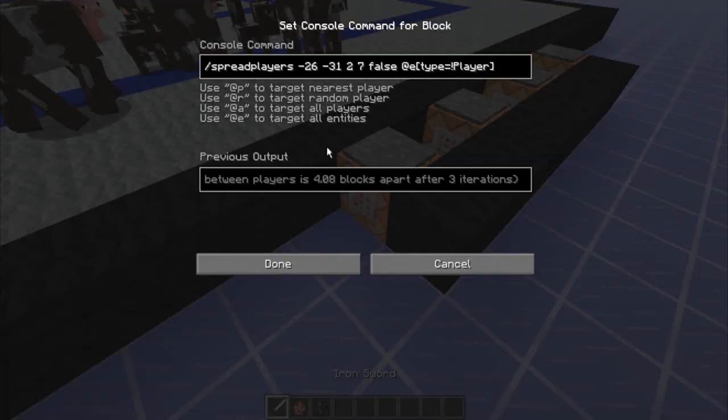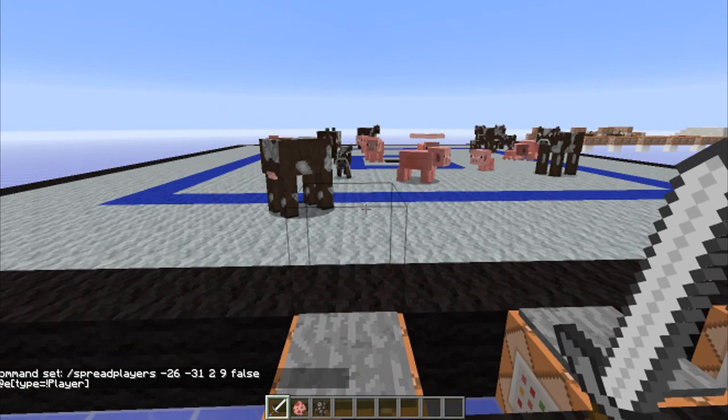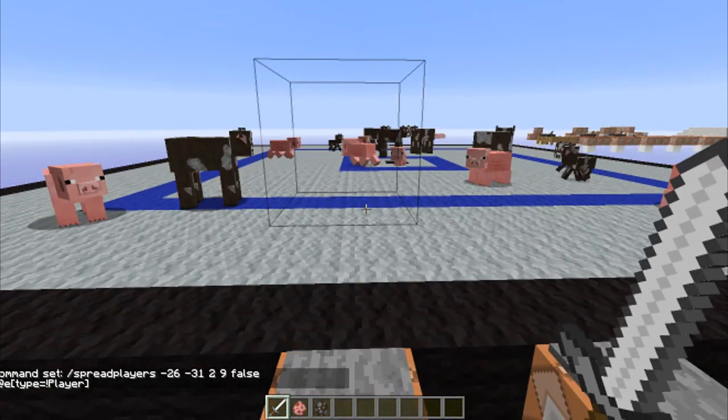This command block is spreading entities using spreadplayers from the coordinate at the center of that platform. It's spreading them either 2 blocks away or 9 blocks away from the entire area, and it's using @e with type=!player. The false argument means keep teams together is off, so right now it should spread the entities separately throughout the entire arena. There we go — random positions all over, pretty cool.